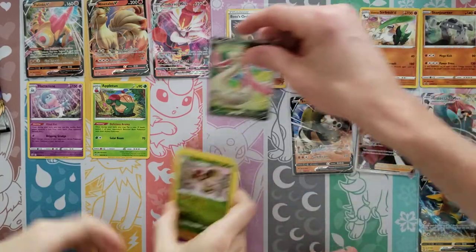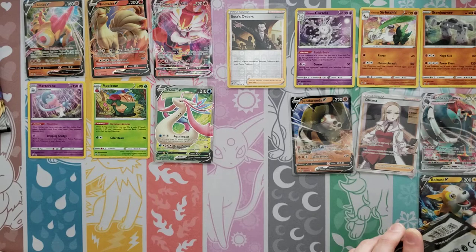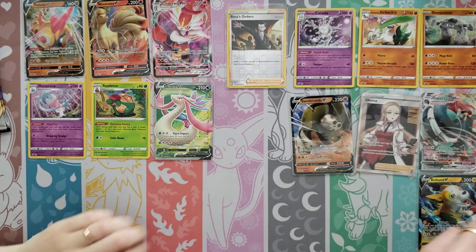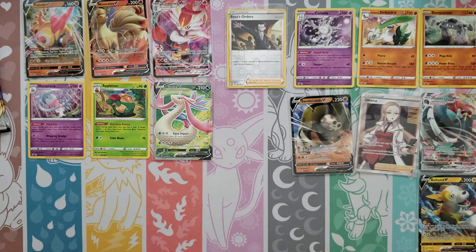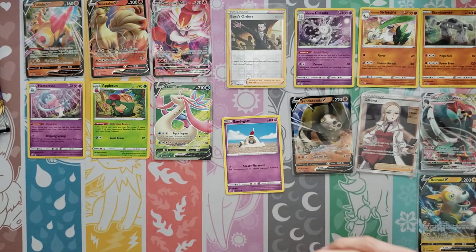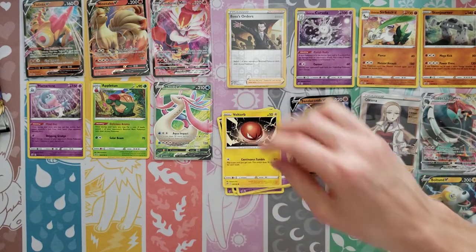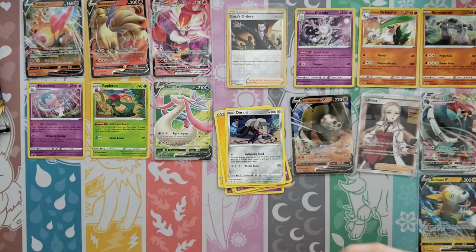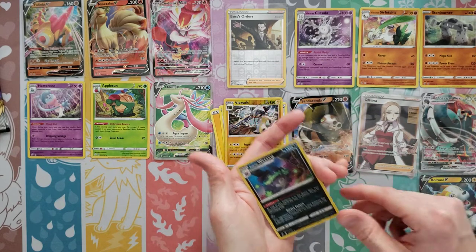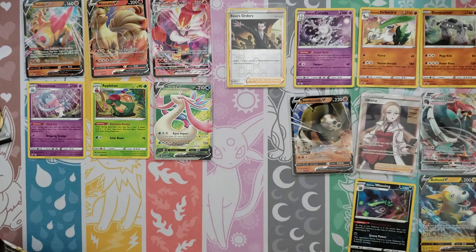We got the other Milotic last time — that was an extra little bonus hit. We've hit eight now, that's good. Maybe we can squeeze out a holo Boss's Orders — I don't have too much confidence in that, but you never know. Sandy Gas, Roly-Coly, Stunky, Clefairy, Voltorb, Lightning Energy, Durant, Electrode, Tool Scrapper — Reverse of a Vikavolt, that's a rare — and then a holo Galarian Weezing. We did get a holo, but it wasn't a Boss's Orders.